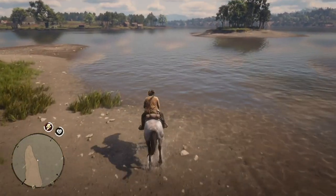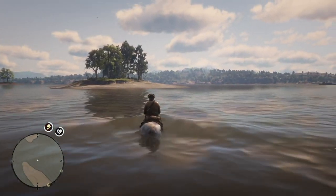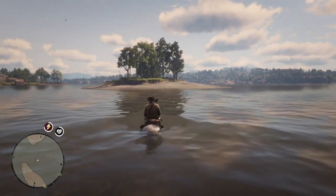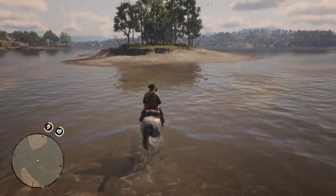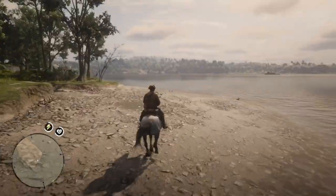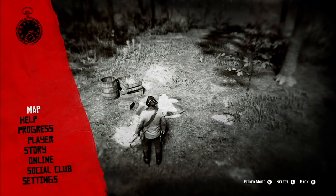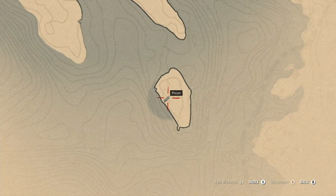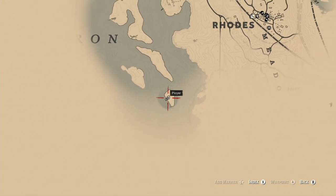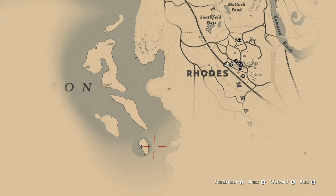Travel between the islands is relatively easy — you just use your horse again and swim to the other islands. The island I'm heading to currently has something very important on it. On this smaller island is this area, and I'll show you on the map here. Right here, where the player is, you can see the island's location. It's southwest of Rhodes, and south of two other islands.